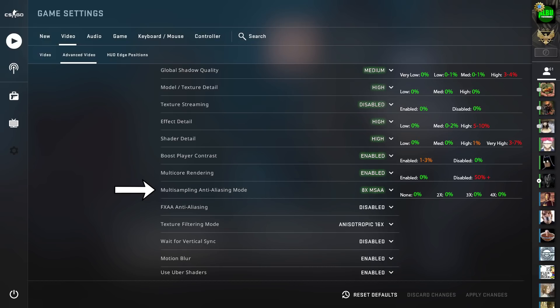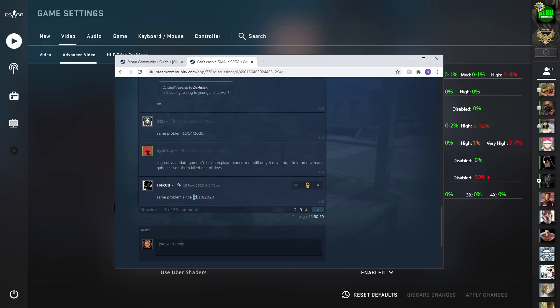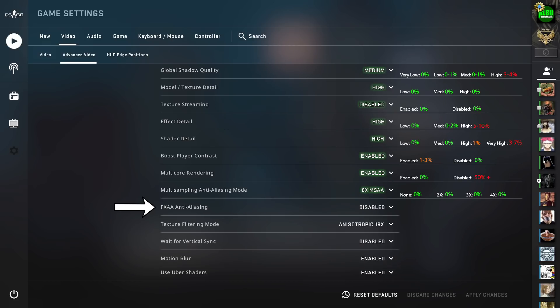FXAA anti-aliasing is currently not working — it has been several months since this setting stopped working. Forcing it on goes beyond just editing an INI file, so it's not recommended. This setting won't get a benchmark until Valve fixes it. Motion blur is also not currently working. In the past, it created a minor blur when the mouse was moved very fast, such as during a flick shot or a 180. Both of these settings will be covered once a future patch fixes them.